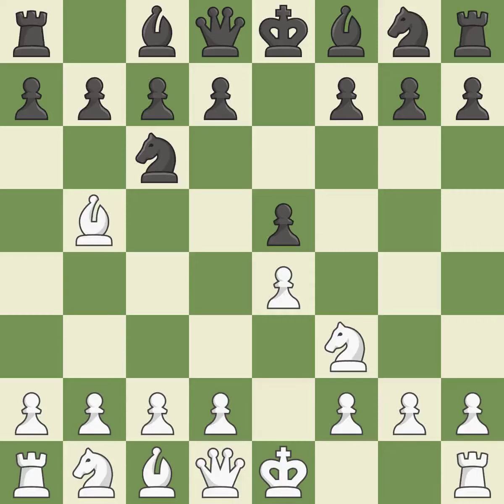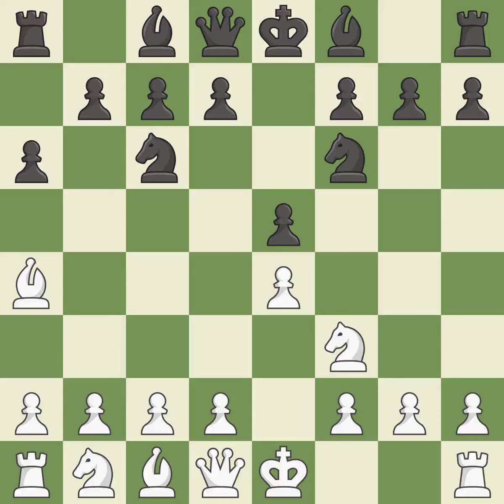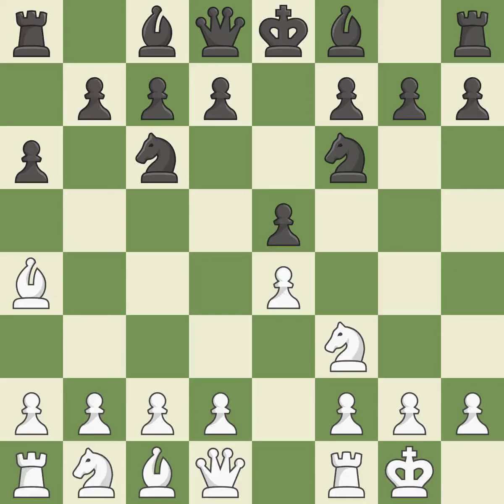The Rui Lopez opening develops the bishop to immediately attack the knight on c6, the lone defender of the e5 pawn. A6 forces the bishop to choose between exchanging and withdrawing. Ba4 safely retreats the bishop while keeping pressure on the knight. Nf6 attacks the undefended e4 pawn and develops the knight at the same time. Castling gets the king out of the center and prepares to develop the rook to e1.